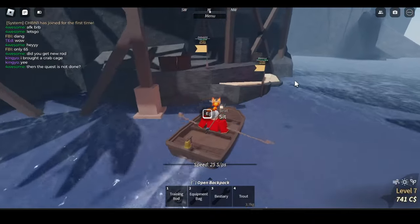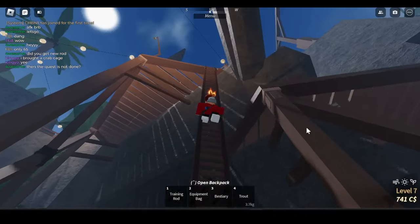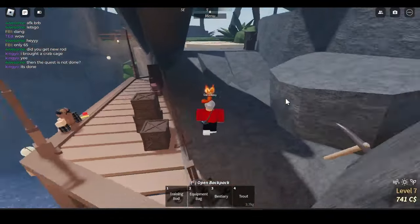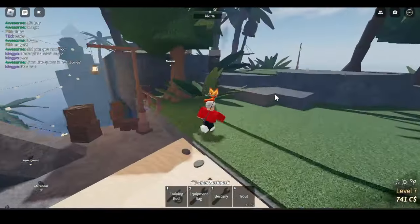You want to go to this little ladder part. Go over here, climb up this ladder, and once you guys make it up this ladder you want to just walk straight, just like I'm doing. Follow exactly where I'm going.